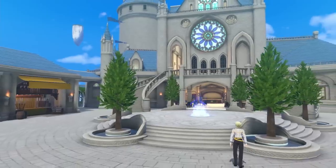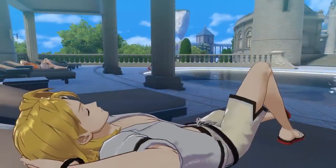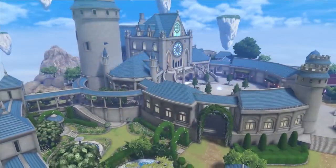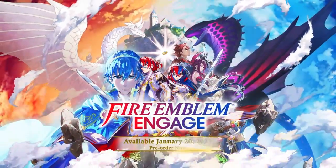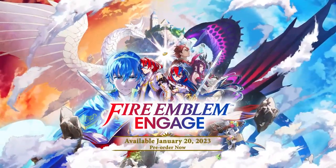Ready to explore the Somniel on your own? From preparing for battle to connecting with your allies, this truly is the place for an aspiring adventurer. Stop by when you can to make the most of your journey. Fire Emblem Engage — available January 20th, only on Nintendo Switch. Pre-orders are available now on the Nintendo eShop.